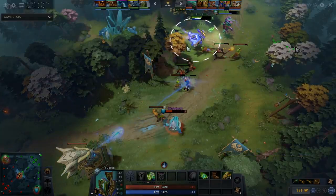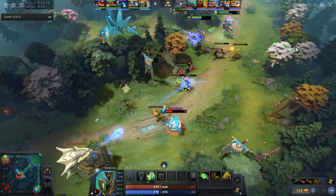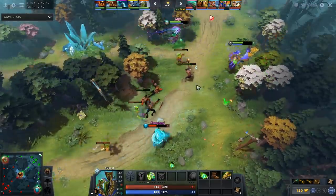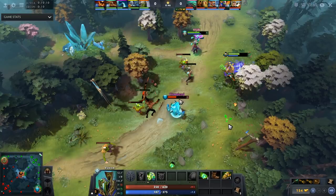I'd say his positioning is a bit meh here. The reason being is that he does not want to be trading with the Lich in this situation. Frost Blast is just not good to trade with. As we're going to see here, he's now shifting over to this side, which I like. If you don't make adjustments within your gameplay, you'll never get to high MMR.